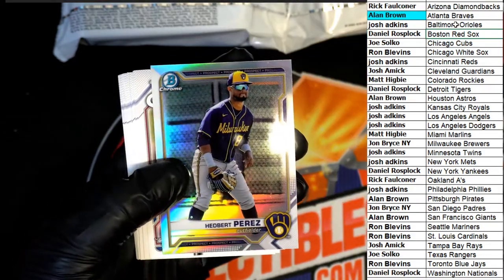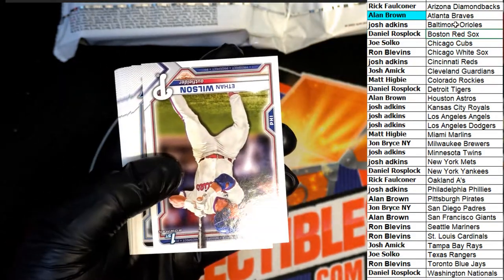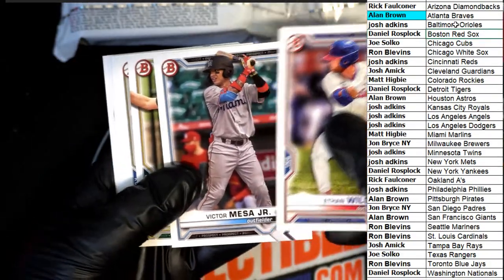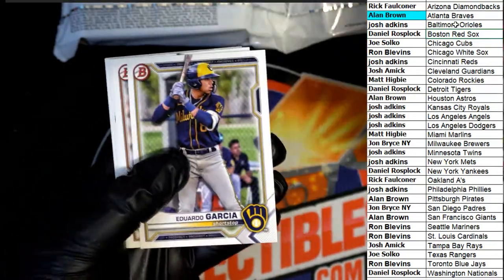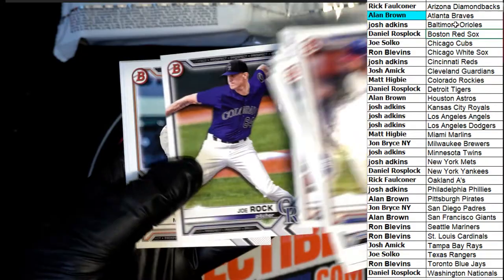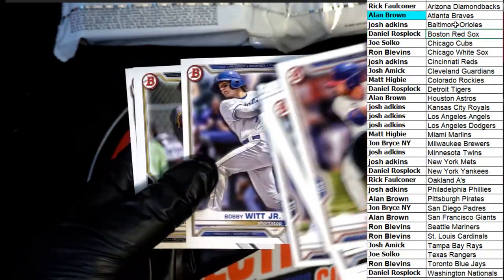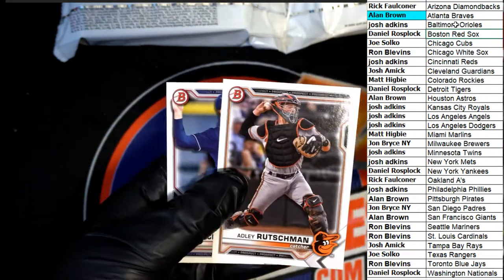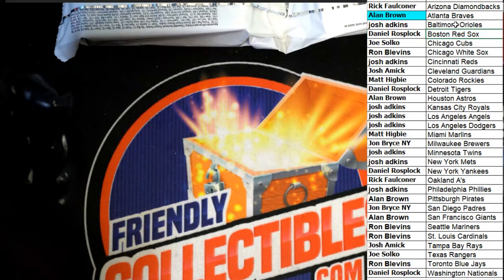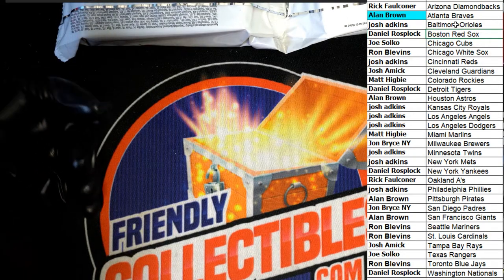Looky there - silver! Bowman's First silver, Blaze Jordan - nice one right there. Refractors coming out - they're not really called silver, they are refractors. There's a Bobby Witt Jr. - good to see that! Okay, so that was the bottom half of the pack.